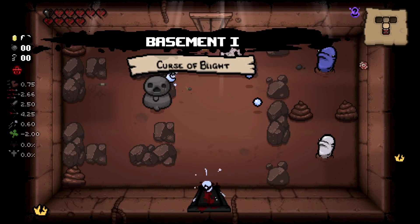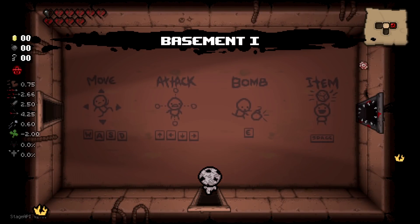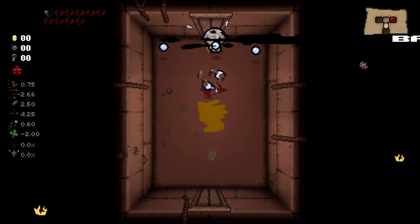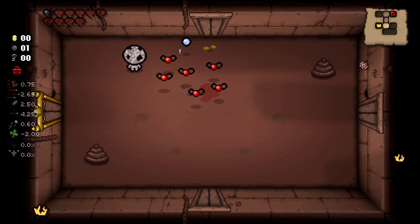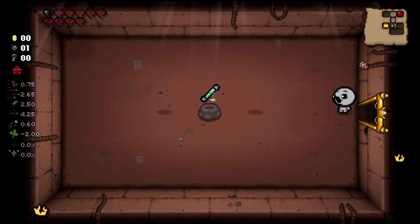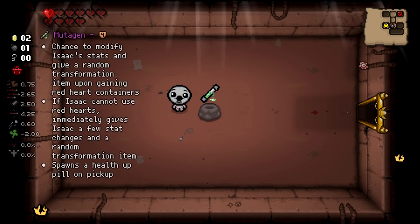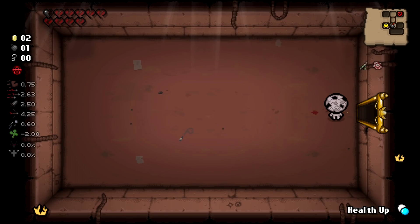Start again. The damage and rate of fire does not make this character easy by any stretch. Starting with this many broken hearts is also horrible. Hey — Mutagen's good: chance to modify stats and give a random transformation upon gaining red heart containers. Very good.